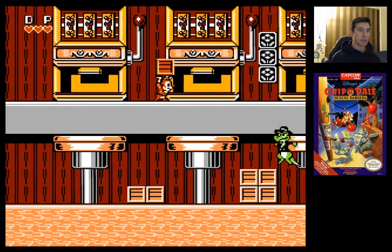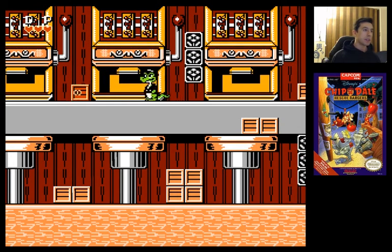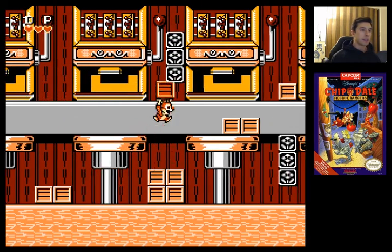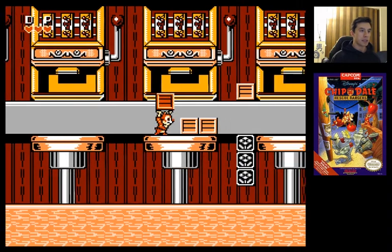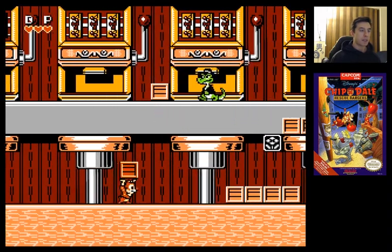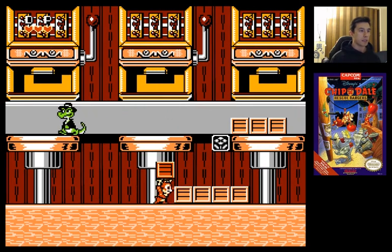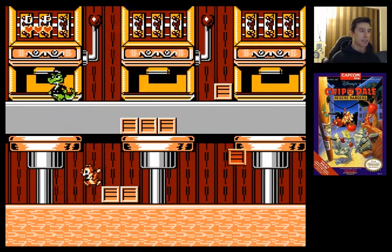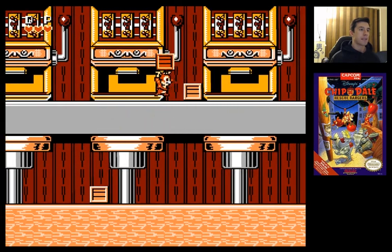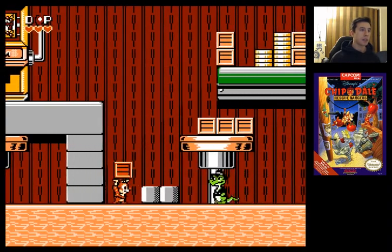We just got an extra life. These lizard guys are fun. Basically they will keep jumping up every level, so you want to either make sure you have a box, or make sure to stay away from them like that. Because they'll just kind of come at you from a diagonal. I don't know if they throw their hats in this stage, but I know that later on they do.